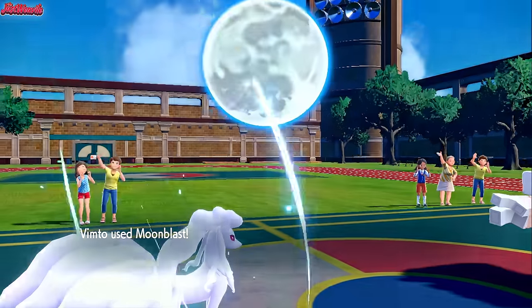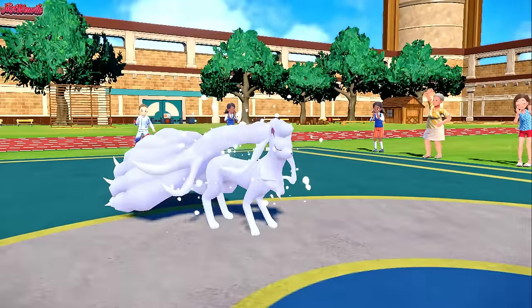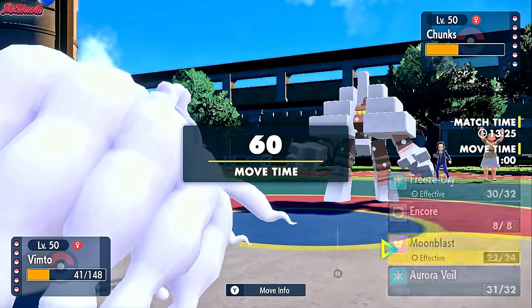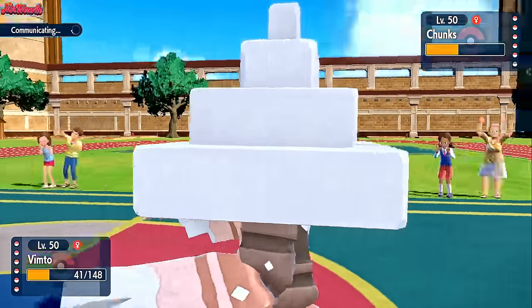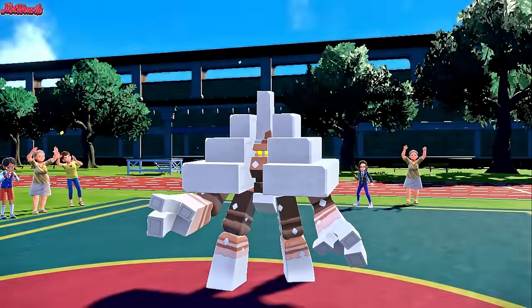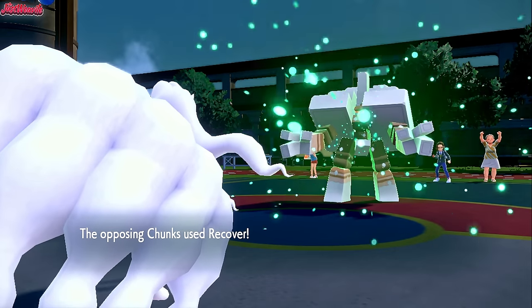We go for a Moonblast. We get hurt by the Salt Cure. We're still all right though, because we can now Encore this thing into Recover. Encore comes through — just keep going for Recover. They go for another Recover. Now they're probably thinking they can just sit here and Recover stall.